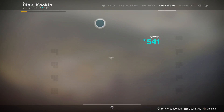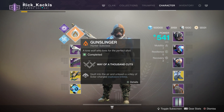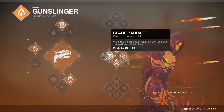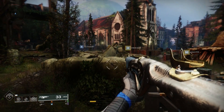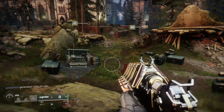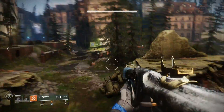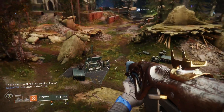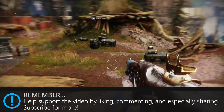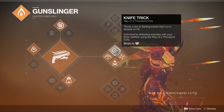Right now I'm playing on my Hunter. I have all three characters going but we're just using Hunter. In terms of subclasses I really like the Gunslinger — the Way of a Thousand Cuts is honestly insane. Blade Barrage I really enjoy this super. I've gotten probably more seven-orb supers with Blade Barrage than I ever have with Nova Bomb. It covers a much larger area and comes in two volleys — I can jump, Blade Barrage, and Blade Barrage again, hitting two groups of enemies at once, which is impossible with Nova Bomb.